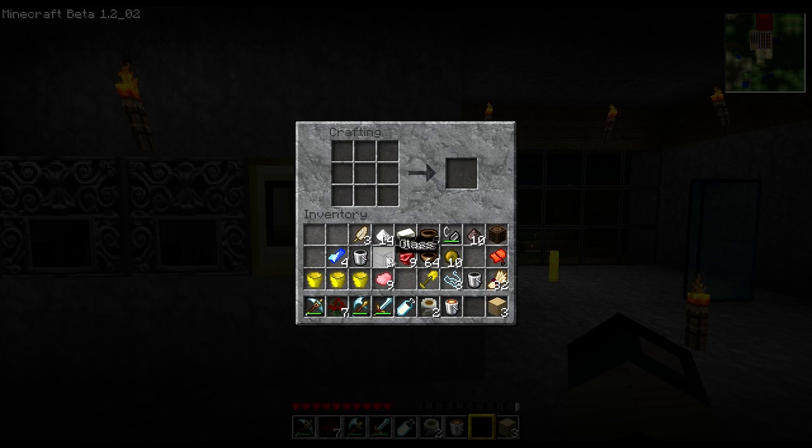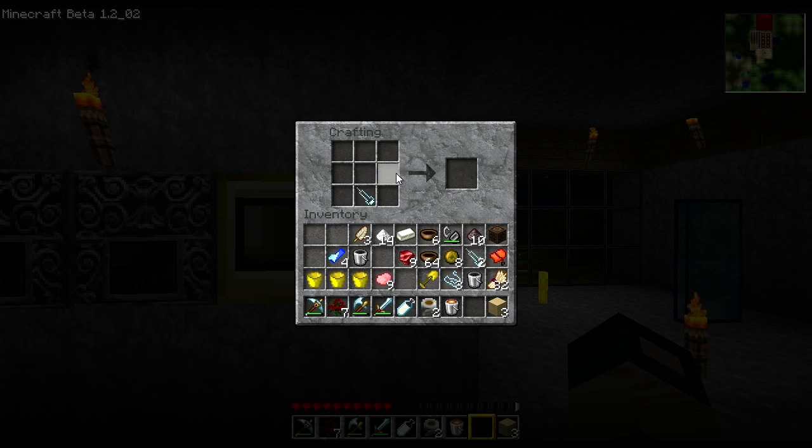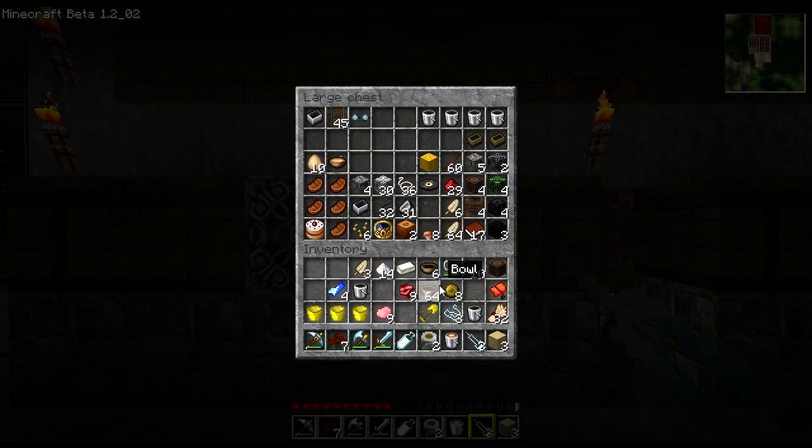I also wanted to show you what a syringe looks like. You put a clear plastic ball on either side at the top, a piece of glass on either side, and a piece of iron at the bottom, and it creates three needles. For a health syringe — which fully heals you, the equivalent of a golden apple — you throw a needle at the bottom, redstone dust on either side, a red flower in the middle, and an apple at the very top. I haven't been able to find an apple, but that will create a health syringe.